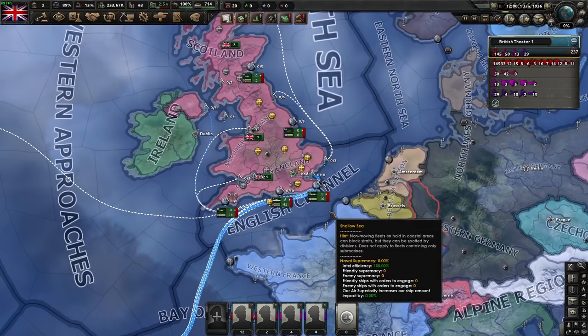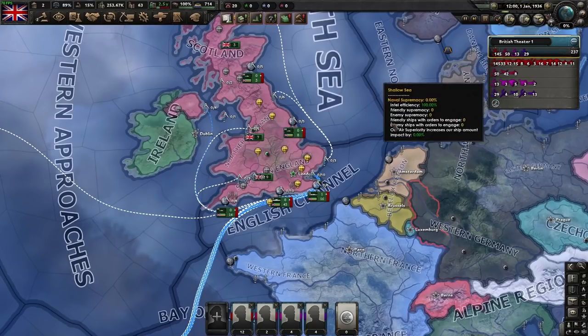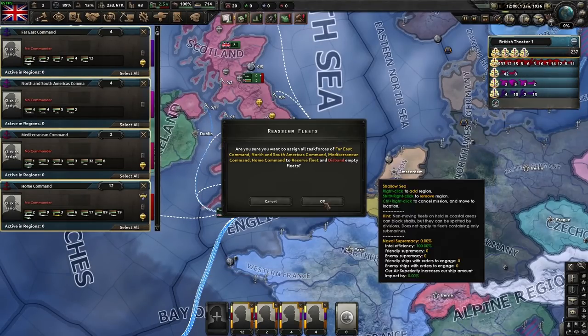Not all of the controls are particularly intuitive. Let's just start with the British. We've got the British Navy to start off with 237 ships spread out all over the world, but we want to train our navy to get that naval experience. So how are we going to go about grouping them? The easiest way to group them is just to click here while holding shift and select all of them and right click them into reserve.